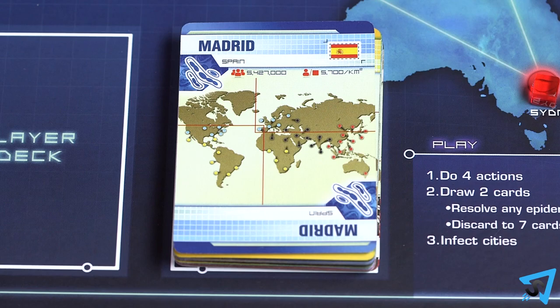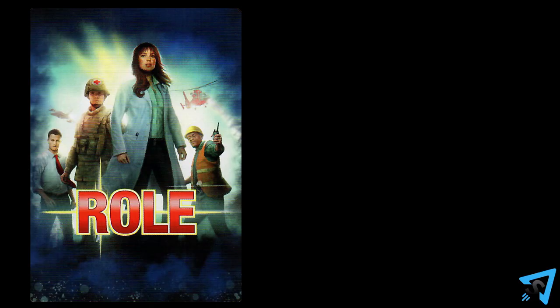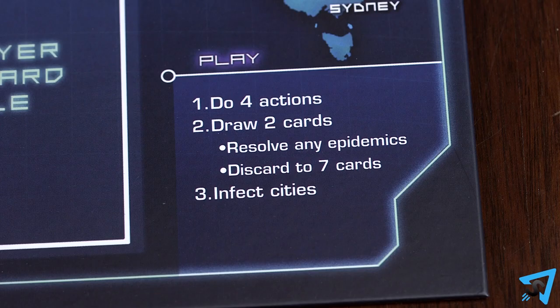Players may freely examine either discard pile at any time. Yellow event cards can be played at any time to the player discard pile and do not use up any actions. You can play them on any player's turn except in between drawing cards and resolving a card. When you draw an epidemic, you must wait until you resolve the entire epidemic card before you can play an event card, unless the event card says otherwise. When you flip over a card to infect a city, you may not play an event card until after the city has been infected, and you may not play an event card to stop an outbreak — only once the outbreak is completed. Each player has a role with special abilities and a reference card. In the bottom right corner of the board is a breakdown of what happens each turn.